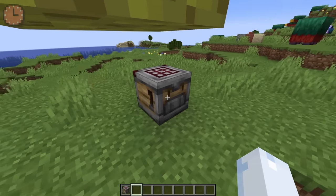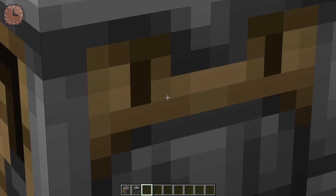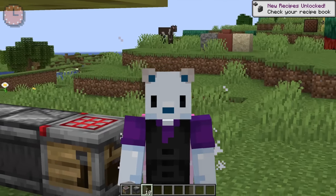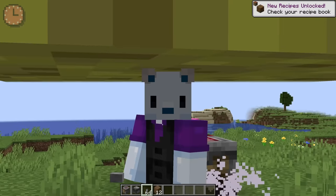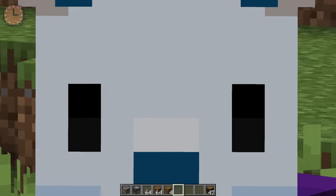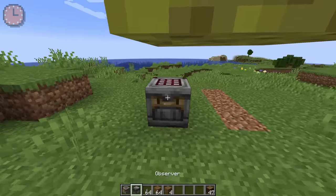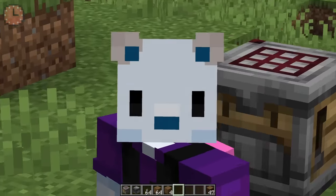Starting with this guy — the crafter. You'd never guess it, but this thing crafts stuff. For example, want a bunch of stone buttons? Sure, easy — just hook it up to a redstone signal and put in the stone. Want to turn all your spruce logs into planks? No worries — you can do that with the crafter. You can also do more complex things like make armor with timing and all of that. Automated crafting: something I didn't know I needed, but also knew I needed and have been wanting for a long time.